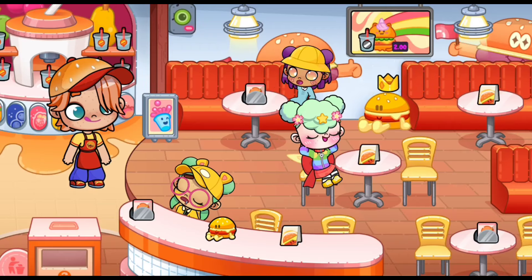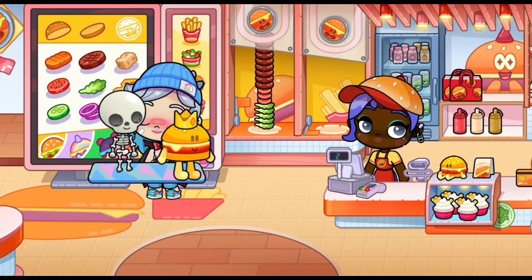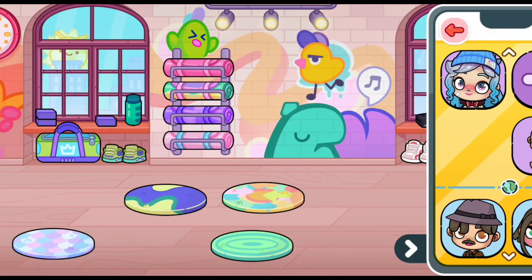Put that crown on the burger head. Now the skeleton has got a dancing partner — you can take him on the mat.